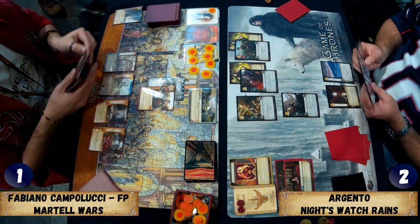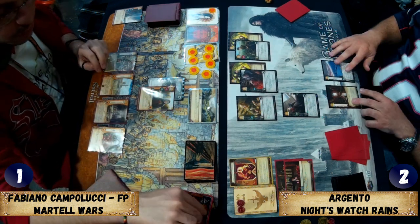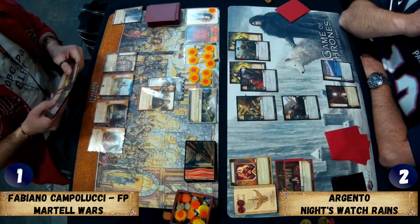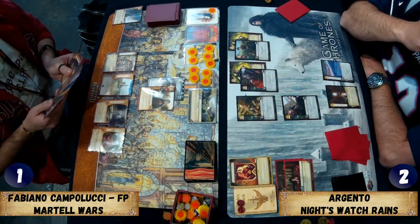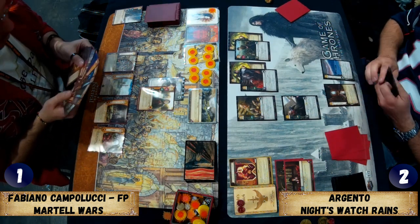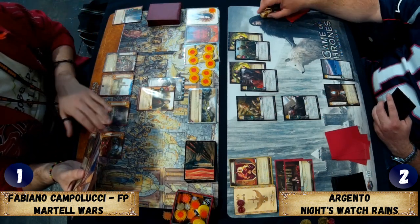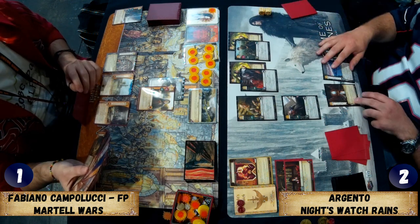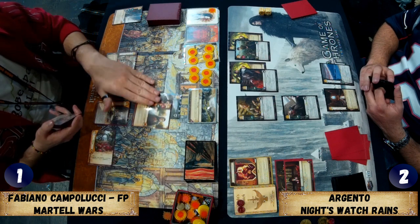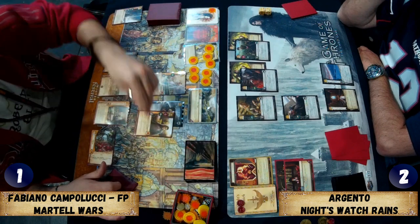Fabiano knows what Argento's plot is and is looking to spend eight or nine gold worth of resources — he needs a strong character base and bodies on the board. Big thanks to new patron Joshua Chambers, who is apparently a good cards player — he won Blackwater Bay and an event in Spain recently with the Red Door High Garden Flex Old Town build.